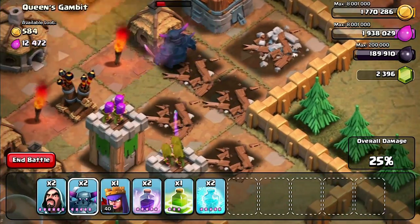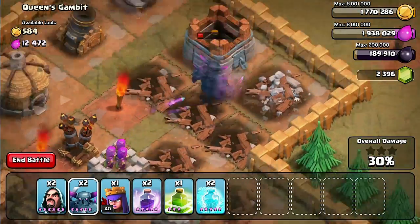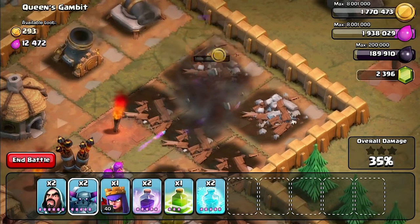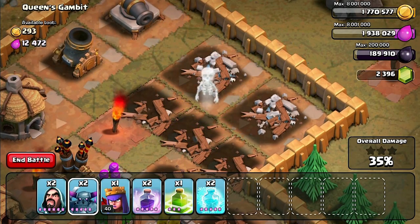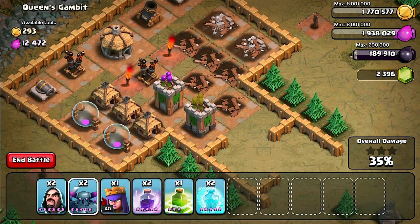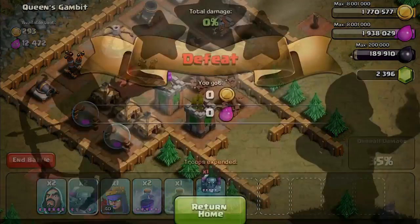It doesn't look good for the PEKKA — she's at thirty percent and she might go down after this storage. Good try — that's actually thirty-five percent. So the King actually won that round.